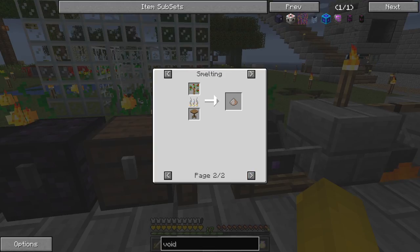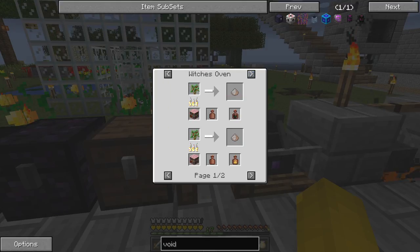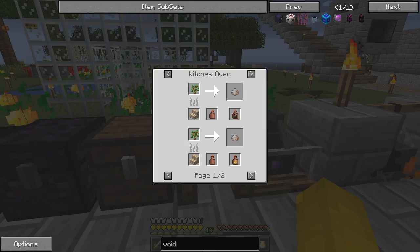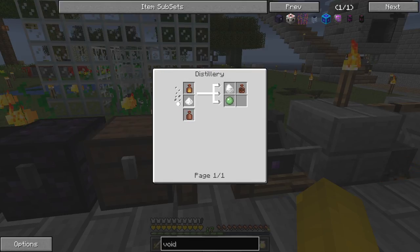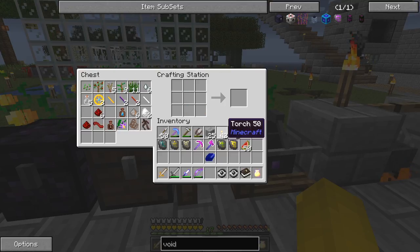Wood ash is simply a byproduct of smelting a tree — any tree — in a witches oven is probably the best one, because then you also get a chance of a different byproduct: exhale of the horned one or foul fumes. You can also sometimes get witch magic. Gypsum is made by foul fumes plus quicklime. Quicklime is simply shape-crafted from wood ash — that's fairly straightforward.